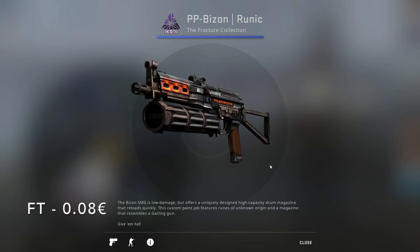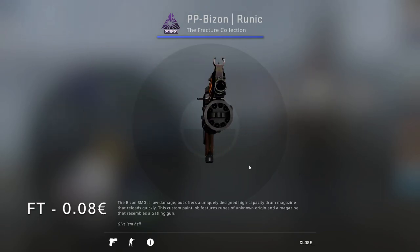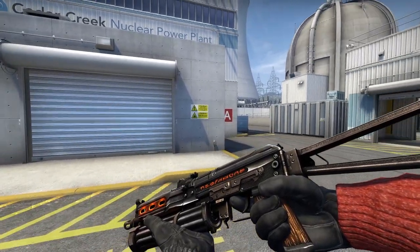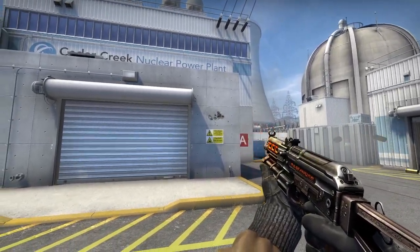Next SMG is the PP-Bizon Runic from Fracture. In Field-Tested it only costs 8 cents, and it's got some amazing 3D details with almost glowing holes, red accents, and some runes on the side as well.